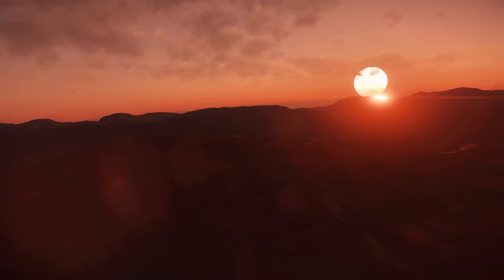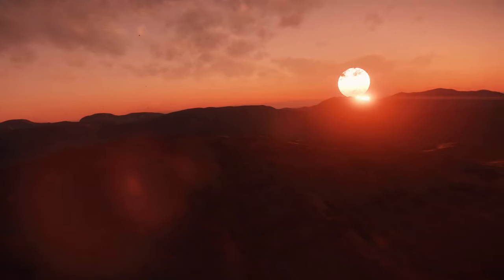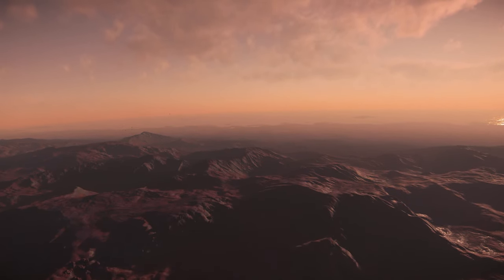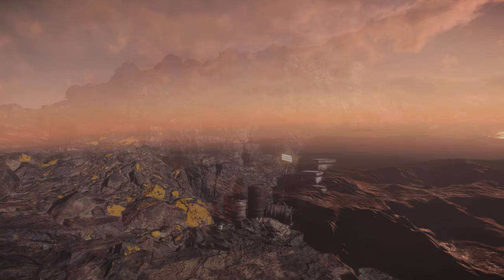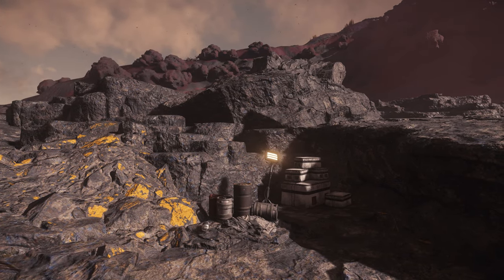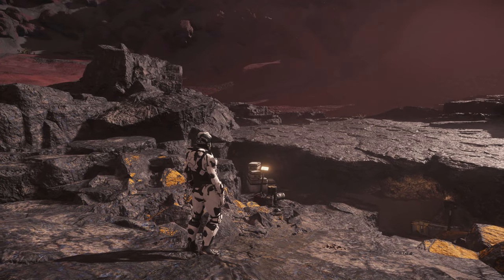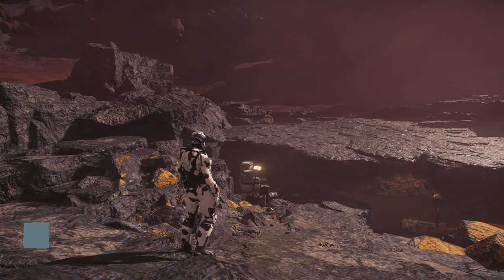At its heart, Hurston is an industrial planet with a long history of exploiting natural resources for corporate gain. But that past leaves a mark on a planet, as is the case with Hurston Dynamics Mining Outpost Calthrop, a small subterranean cave that can be explored by players.